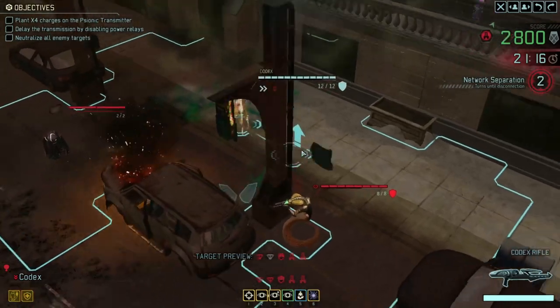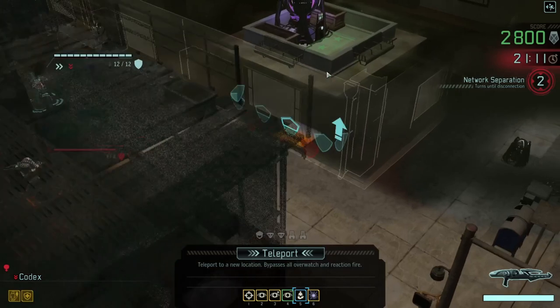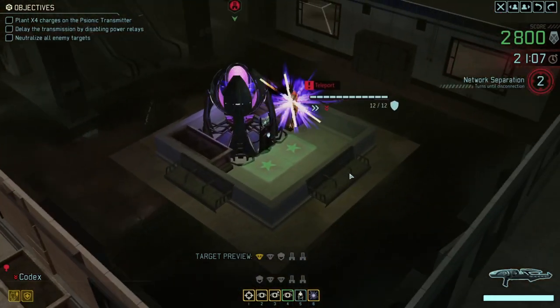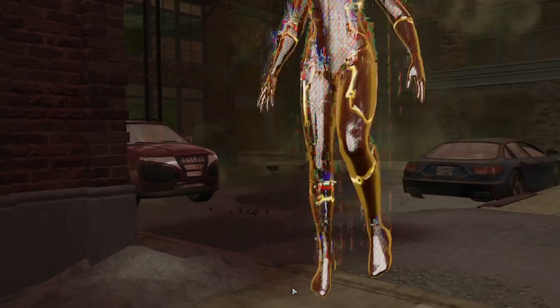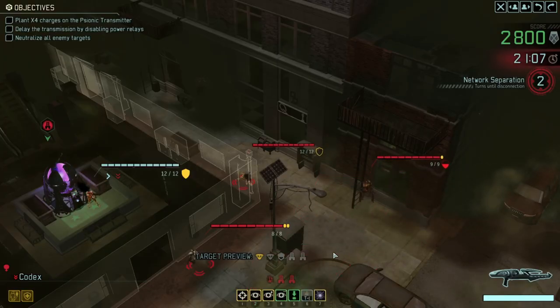I want to get to here - can I just straight up teleport to there? Yes, I can teleport to here, let's do that. And then... okay, we've alerted another pod - that's not ideal. I'm still having trouble getting things done. They've got a codex as well - that's going to be fun. And a purifier and what I think is a trooper.